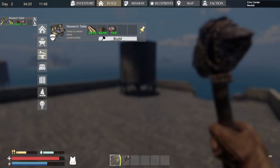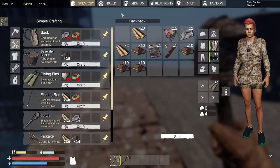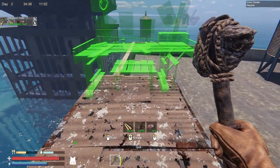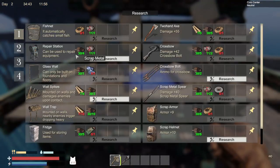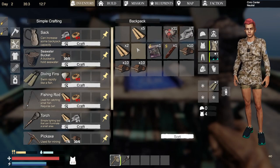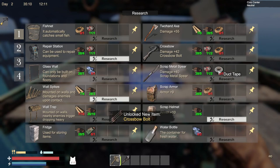Let's go ahead and expand our foundation — not too much though, just about enough to build a research table. After you have your flippers and the research table, we are going to want to learn cross bolts and crossbow. These two items are very, very helpful. We have enough items already to make the cross bolts — the research table won't make it, but it will research it.